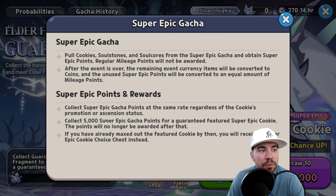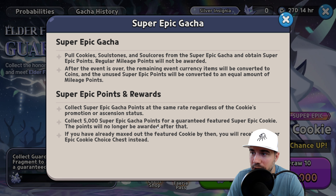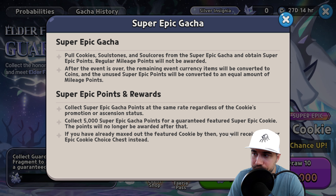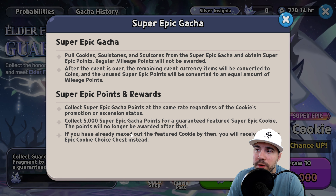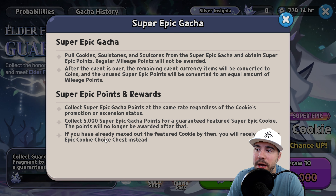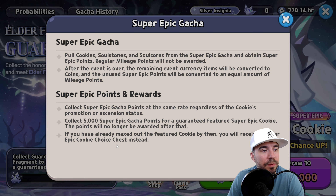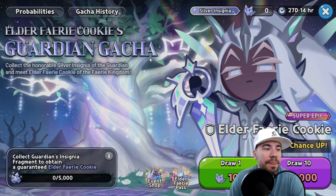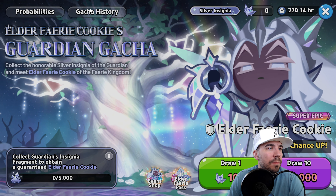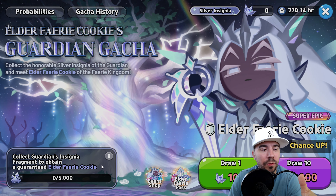Super epic points are collected at the same rate regardless of the cookie's promotion or ascension status. Collect 5,000 super epic gacha points for a guaranteed future featured super epic cookie. Points will no longer be awarded after that. If you've already maxed out your featured cookie by then, you'll receive a super epic cookie choice chest instead.